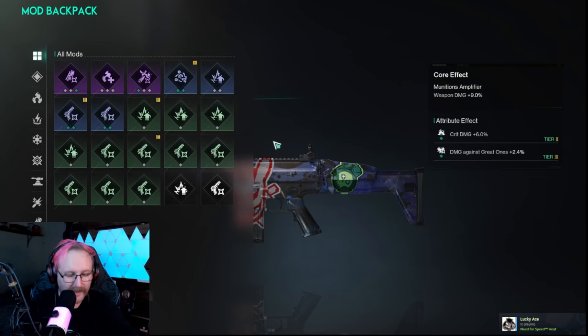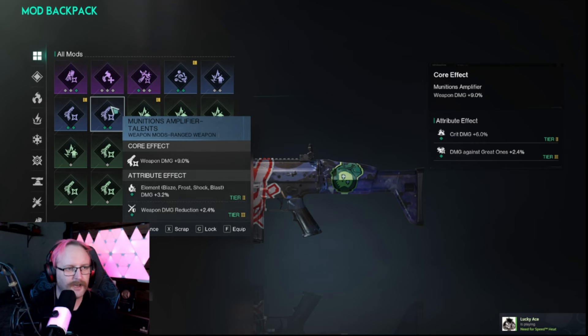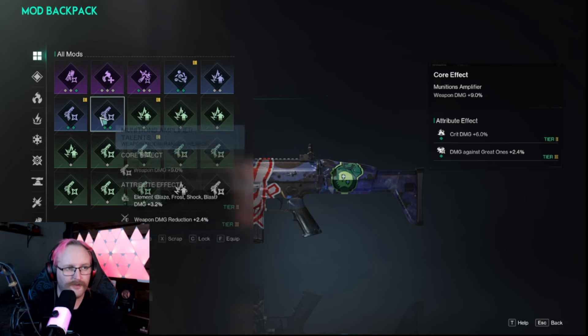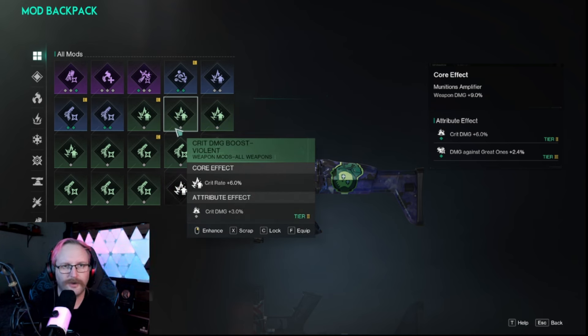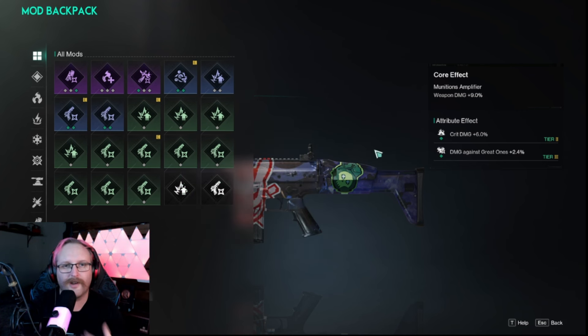It took me so long to attach all of this to all of my gear, which means I was just doing baseline damage — and these make a massive difference. For example, just this one mod gives core weapon damage plus nine percent. You can put that on every item of your gear if you've got enough of them, and you're going to be doing an extra 40 percent damage, which is insane. There's just so much extra damage I was missing out on for so long.